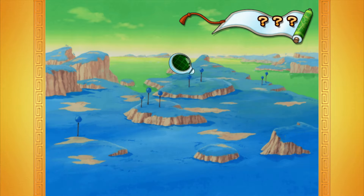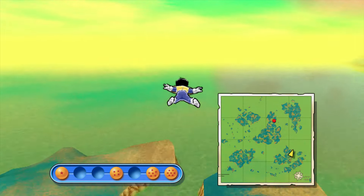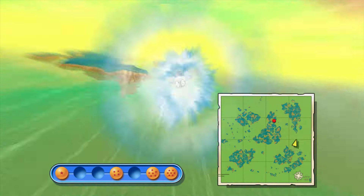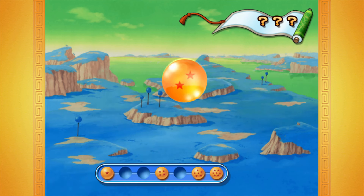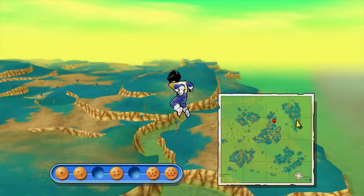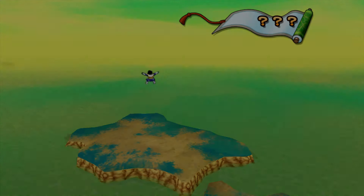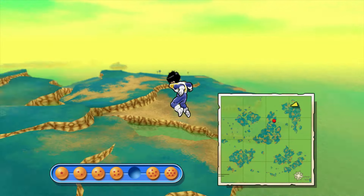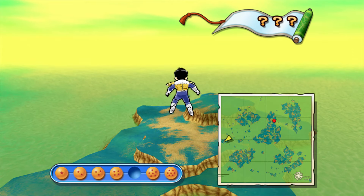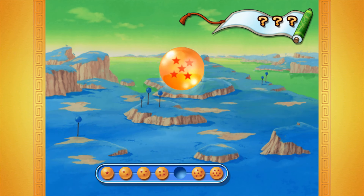Now I got two Dragon Radars. The fifth and sixth Dragon Balls are both up here — let me show you on the mini-map. I found the two star Dragon Ball and the six star Dragon Ball just north of it. The final one is the five star Dragon Ball on this island over here. I found all the Dragon Balls — the five star.